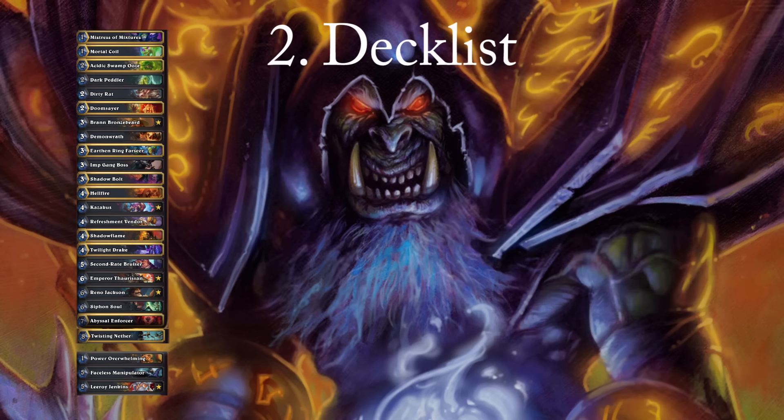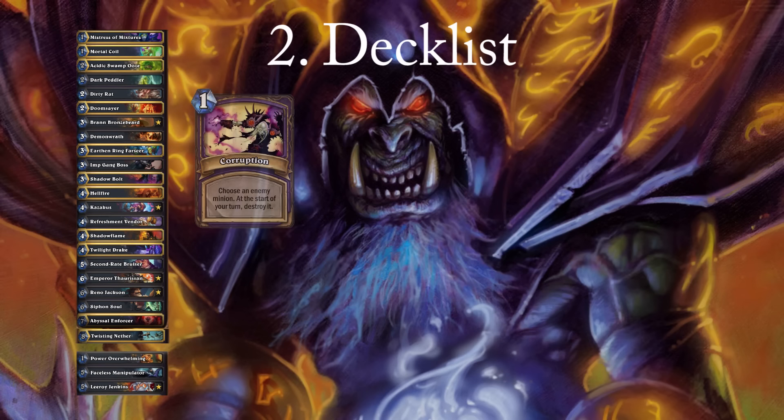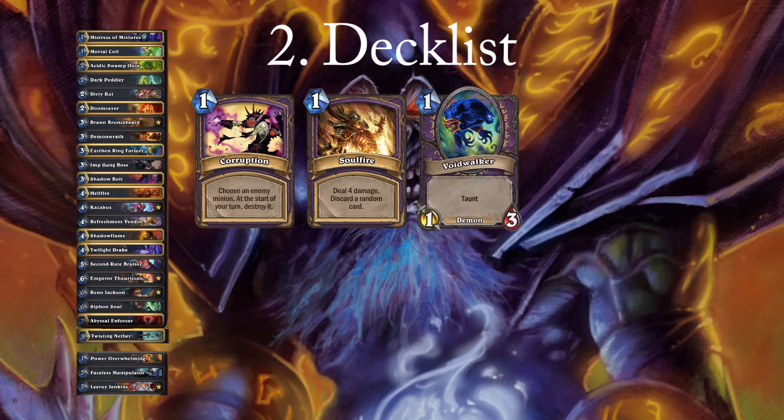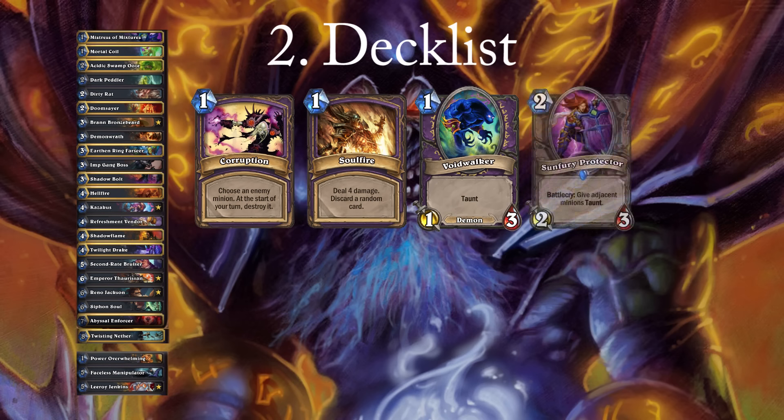The following cards are the most used tech cards currently in Renolock. Corruption is a card that lets you easily remove minions early that can sometimes be hard to kill, such as Twilight Drake or Totem Golem. The downside is that it is less impressive late game and is only situationally good. Soul Fire lets you immediately get rid of dangerous cards early on, such as Frothing Berserker, and it can also help with bursting your opponent unexpectedly. Voidwalker lets you improve your early game against aggro decks and can also help protect minions late game such as Emperor Thaurissan. Sunfury Protector helps you stabilize against aggressive decks, but you need board control so you don't lose to weapons or charge minions.